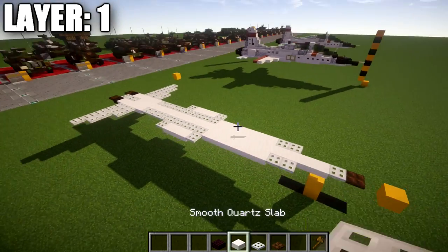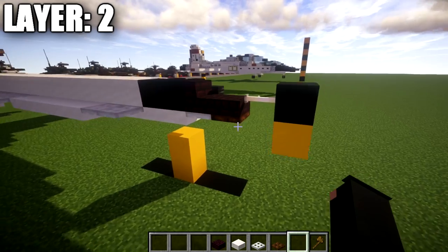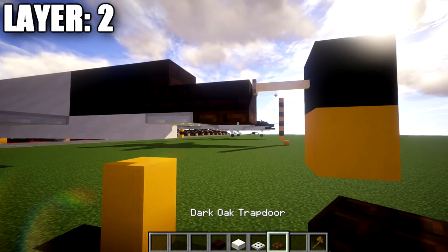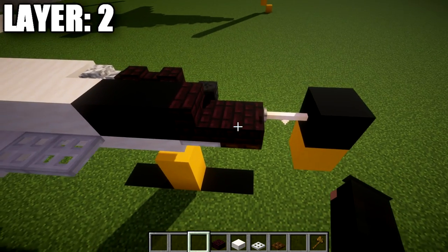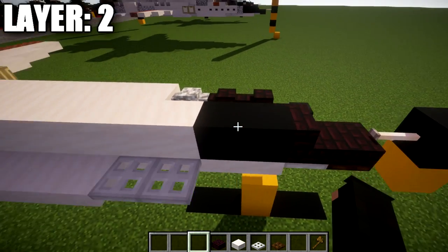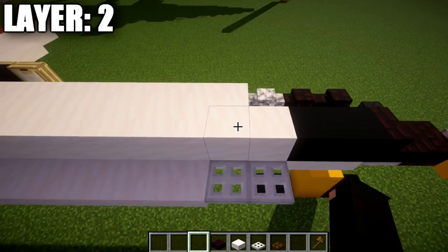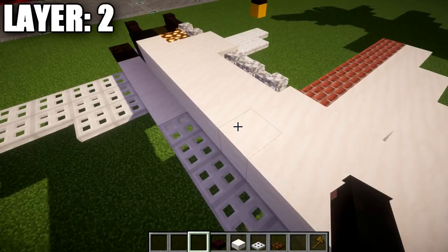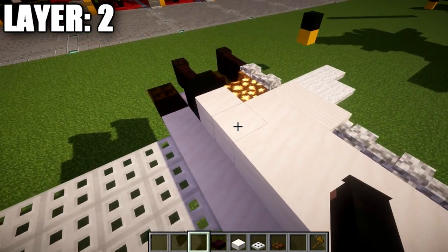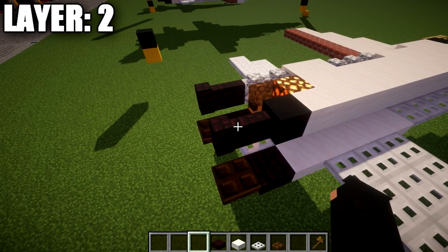That's it for layer one. Moving on to layer number two — for layer two, we're going to place down a nether brick slab on top of this dark oak trapdoor, and coming off the nether brick slab forward, we're going to place down an end rod. We're then going to go back from the nether brick slab with a nether brick stair and then two black concrete blocks. After those two black concrete blocks, we're going to place down twenty-one quartz full blocks back, a black concrete block, and then two nether brick walls to finish it off. That right there is going to be the centerline of the aircraft.